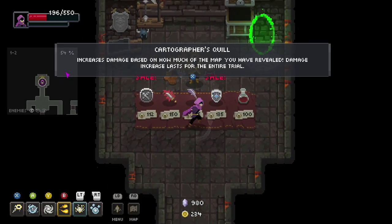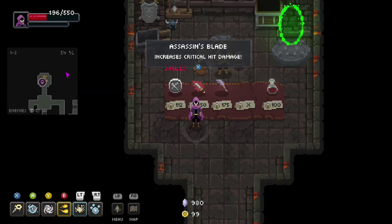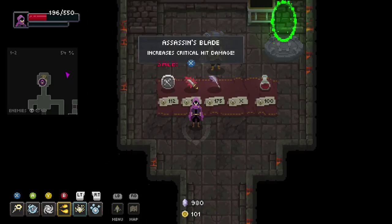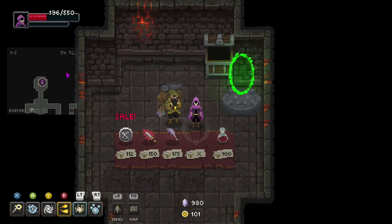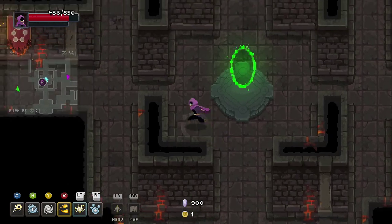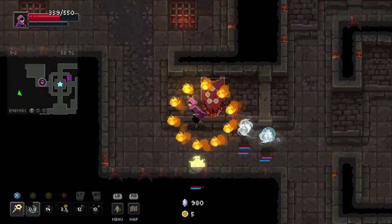Damage upgrades are not needed. Resistance upgrades on the other hand are. Also, I found out that the token for the person who makes the suits — when you get to him it's free, it just breaks the token. Well it's not really free because you have to buy the token, but like if you start off with it you still get it.